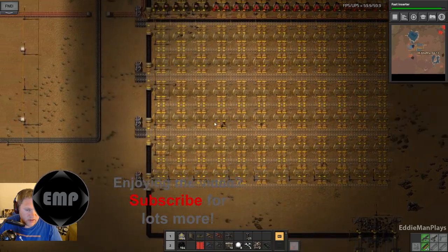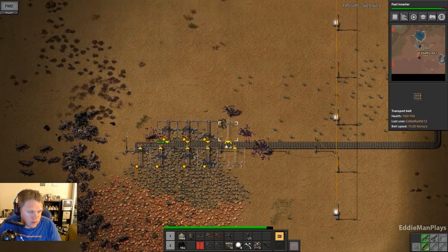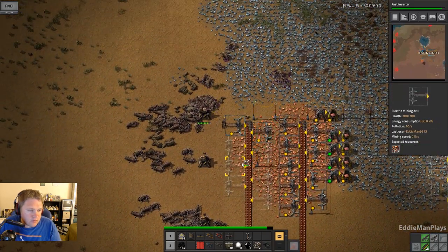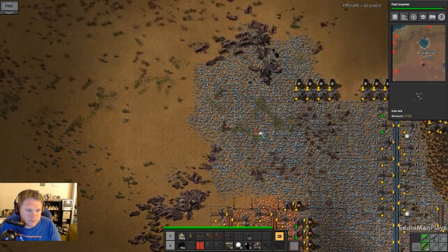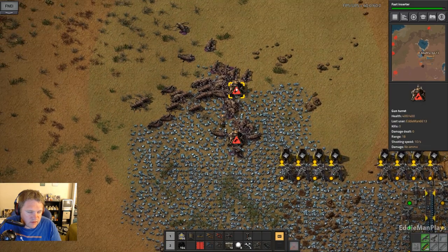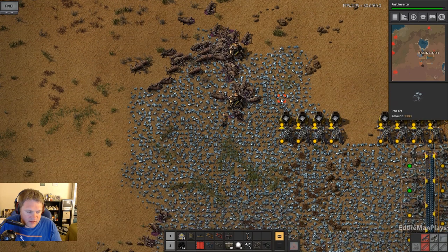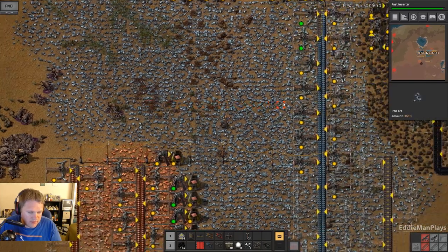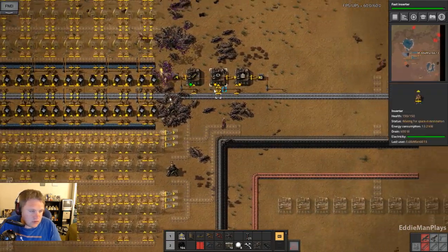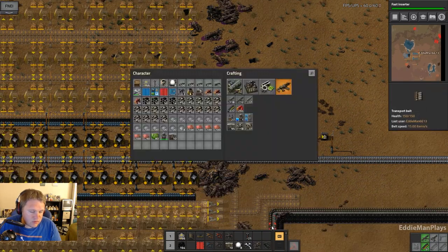Oh, we're getting plastered on the west side — we are getting absolutely plastered. Yep, they took out my turrets from here. That's why that wall is going to be erected. Where are they coming from? I can't get enough ammo going.